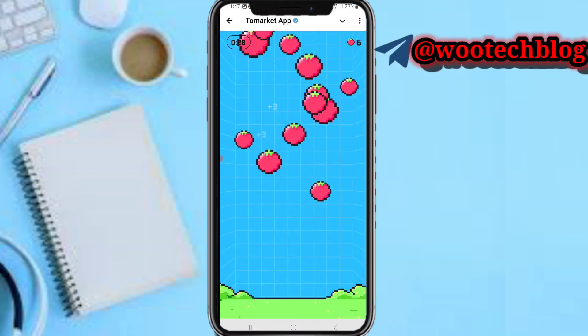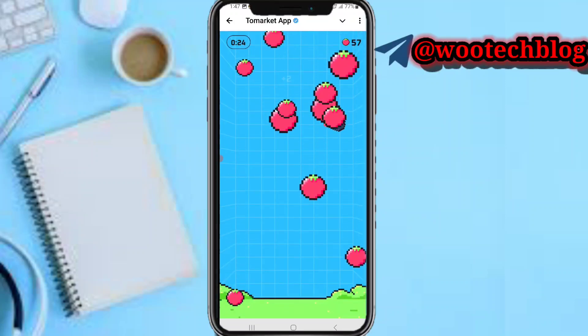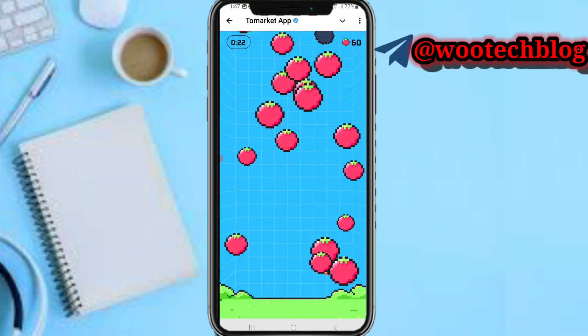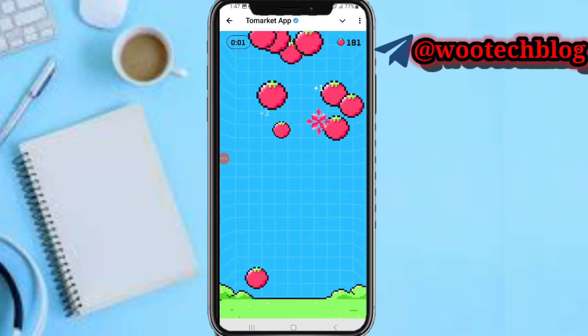As you can see, just tap on your screen to claim all these tomatoes within the time frame of 25 seconds. Make sure as you are tapping, you don't tap on bombs.